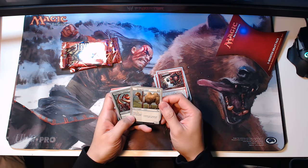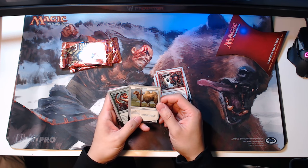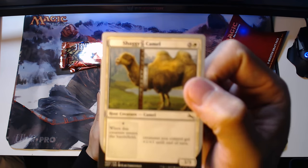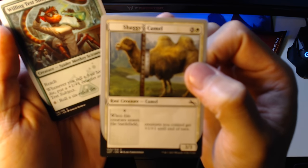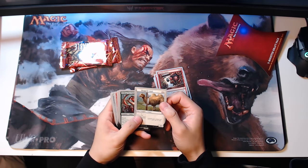Shaggy Camel — three and a white. It's a host creature. When this creature enters the battlefield, creatures you control get plus one, plus one until end of turn. As you can see, it's got like a graph paper on the left where the description is. Willing Test Subject — two and a green, creature Spider Monkey Scientist, it's a two-two with reach. Whenever you roll a four or higher on a die, put a one-one counter on Willing Test Subject. And if you spend six, you get to roll a six-sided die.